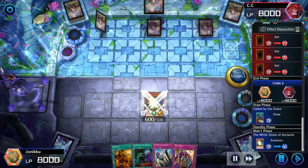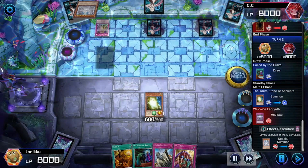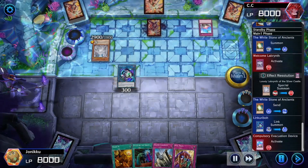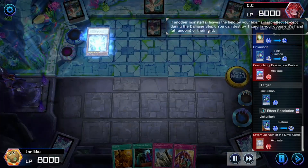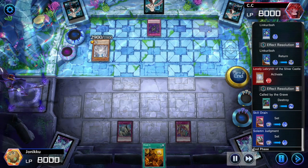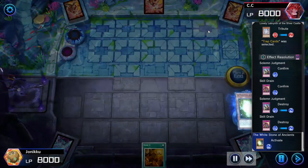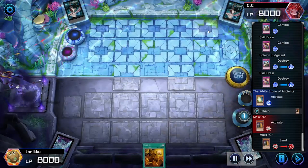Trade-In being very useful. They Special Summoned a Labyrinth monster. I went to Linkaribo with the White Stone of Ancients. They used Compulsory Evacuation Device and then they got rid of Called by the Grave. So they attributed that Labyrinth card just for my traps to get destroyed.